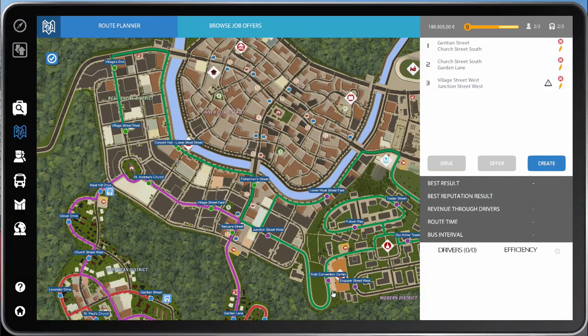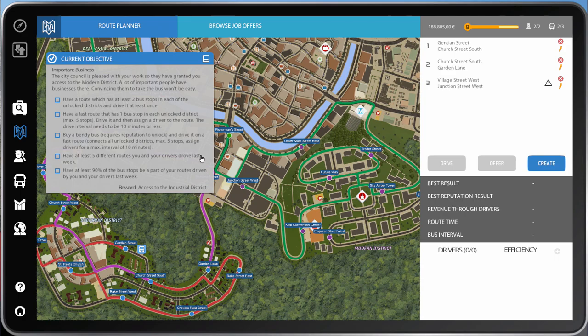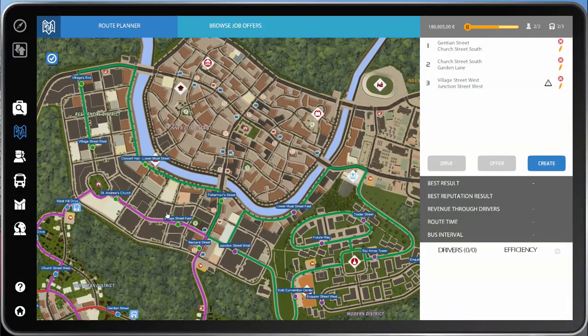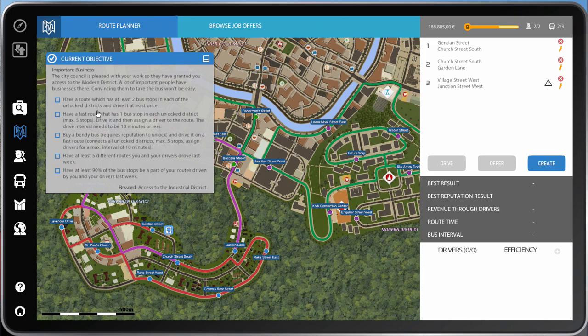That green route looks like a hell of a long one. Let's bring up our objectives. The city council is pleased with your work and has granted you access to the modern district — a lot of important people have business there. The objective is to have a route with at least two bus stops in each of the unlocked districts and drive it at least once.